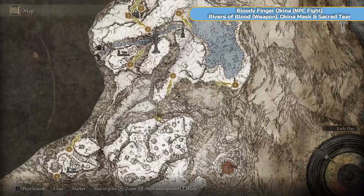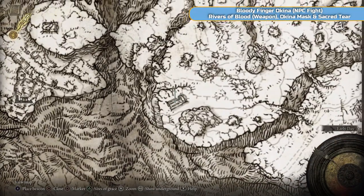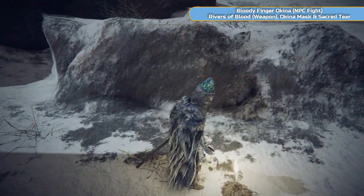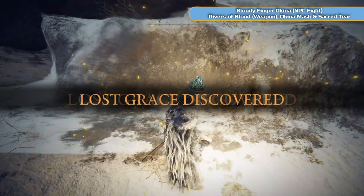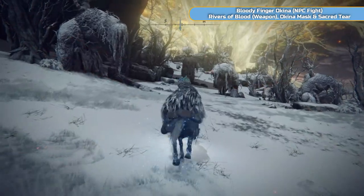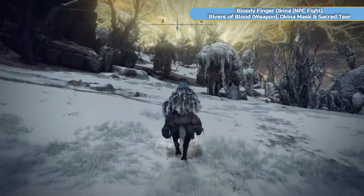So this is where we are now — just ridden across and this is the whole area we're doing. We're going to mark this — this is the only point we really need. That's a church, so there's a sacred tear there, and then we're going to go and do the boss. We're not doing the rest of the area — we don't need to. Just head towards the marker and watch out for enemies. There will be giants, there will be the hand spiders.